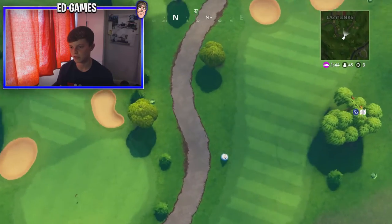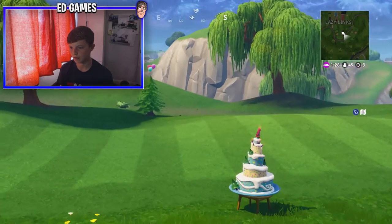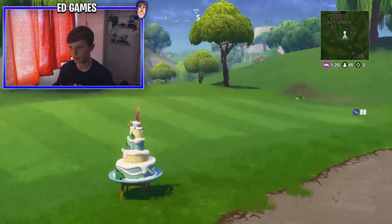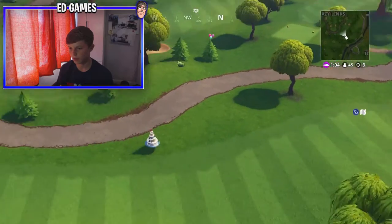This first one is in Lazy Links. All you gotta do is head over here and there's the cake — dance in front of it. You can see it on the map, it's just by the golf course. That's number 1.